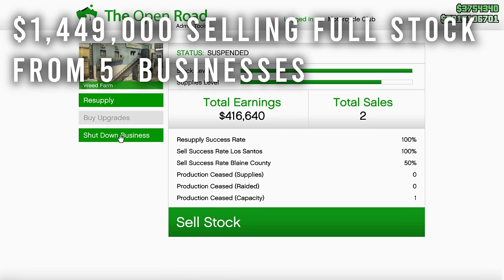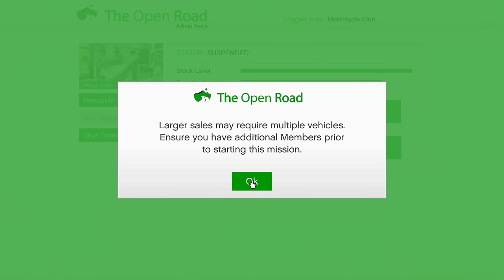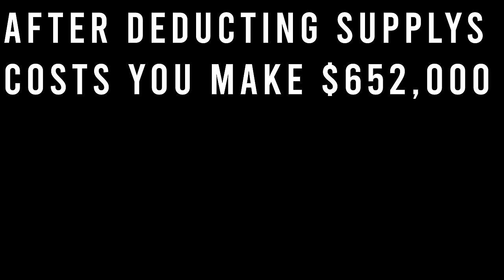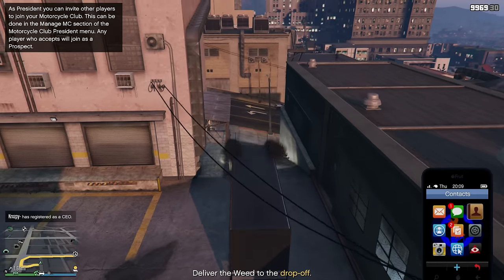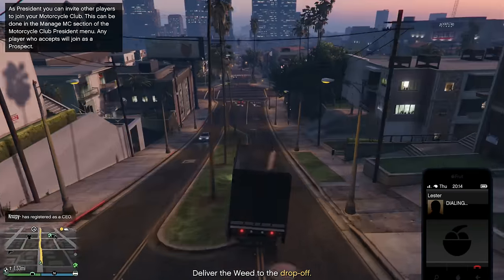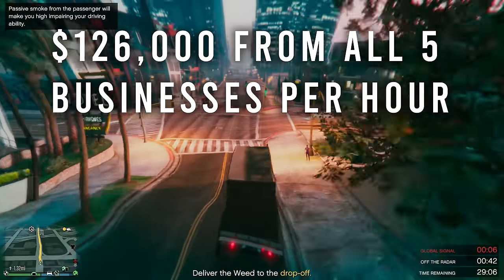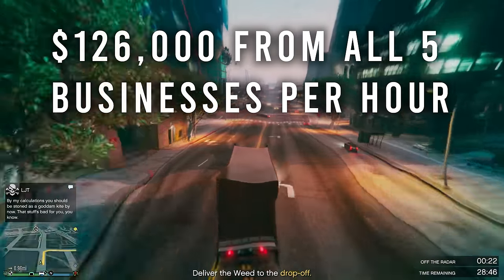We are also going to be buying supplies. So after supplies have been taken off that profit, you totally walk away with $652,000 of pure profit. That's how much money you will make after selling a full amount of stock after supplies have been deducted. Your total profit per hour is roughly about $126,000, which is not terrible but it's also not great.